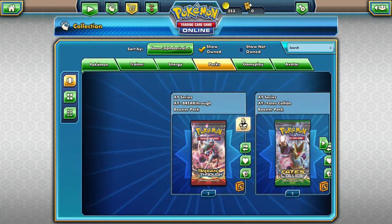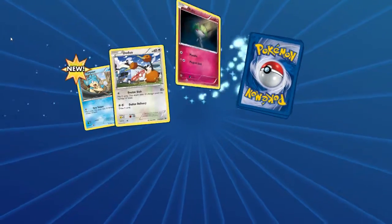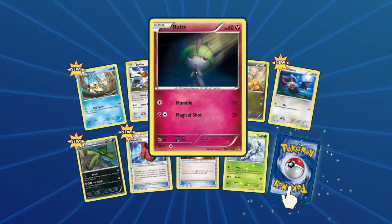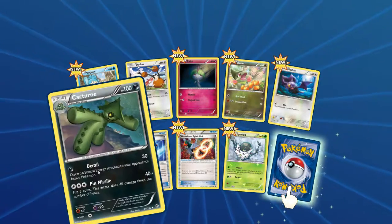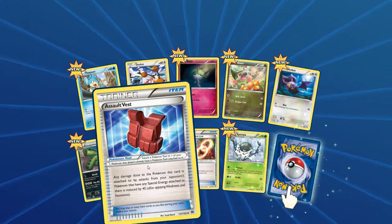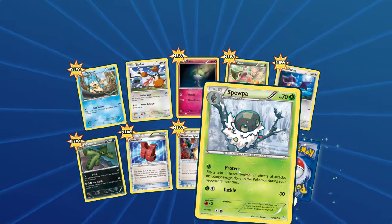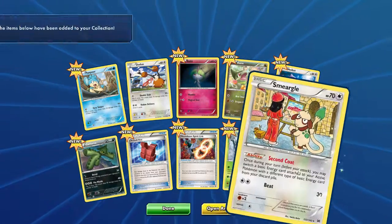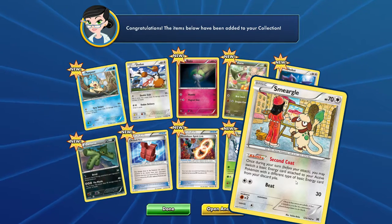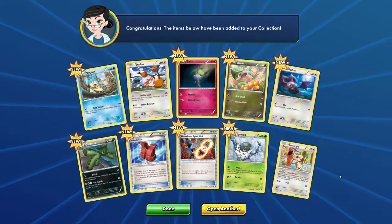Two more Breakthroughs. Got a Panpour, a Doduo, Routes, Axew, Noibat, Cacturne, Assault Vest Trainer — any damage done to the Pokemon this card is attached to from your opponent's Pokemon that have any special energy attached to them is reduced by 40 — Houndoom Spirit Link, a Snubbull. And a rare is a Snubbull — I know what that is. Second Coat: once during your turn before your attack, you may switch your basic energy card attached to your active Pokemon with a different type from your discard pile. And Beat is 30. He's not very good at all — he looks cool, but he's just not good.